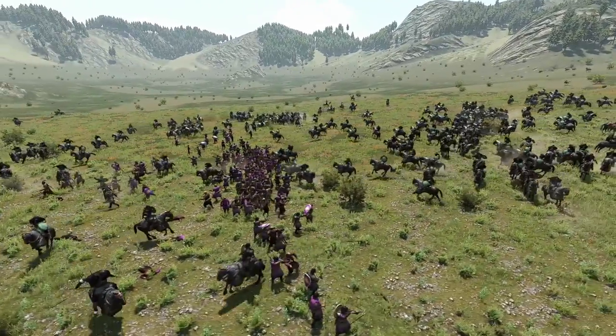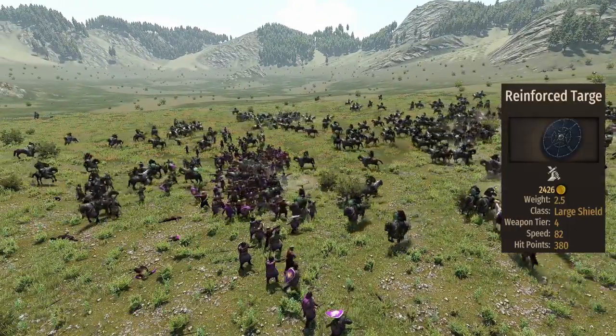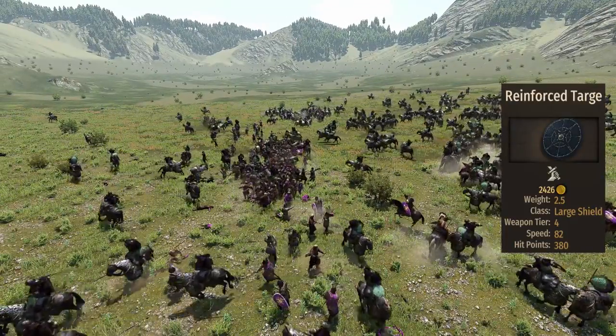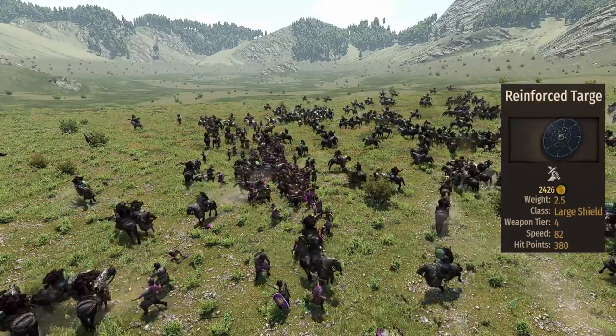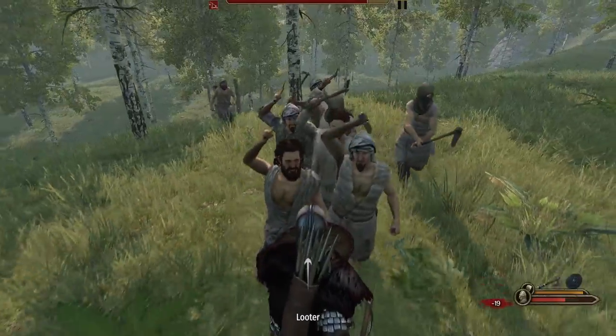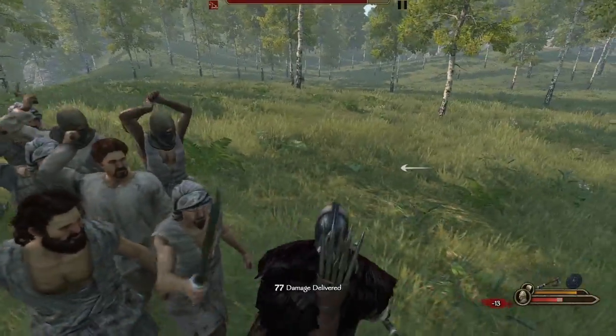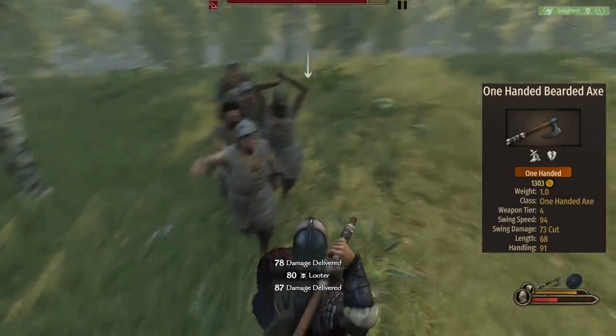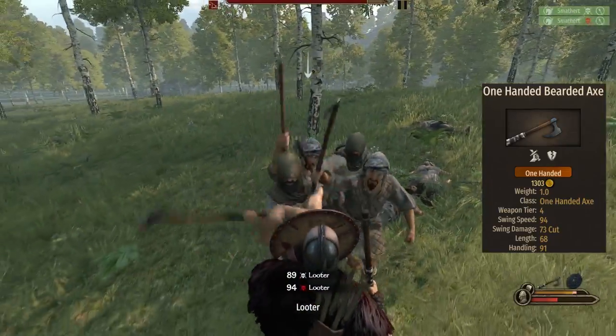Overall a decent option. We can say the same when talking about the shield — the Skirmisher brings a round 4-star shield with 380 HP but a length of just 70, bringing the same downsides as the horsemen. The Skirmisher also brings the one-handed bearded axe: it's a solid weapon, fast, deals a good amount of damage, and it's short.